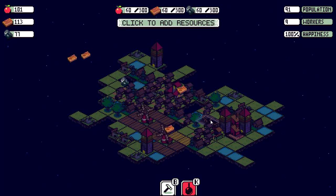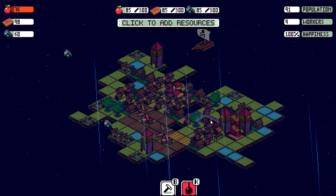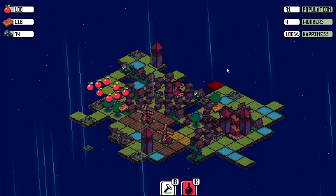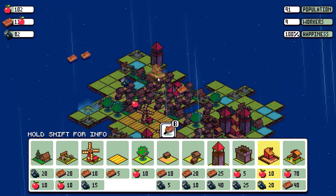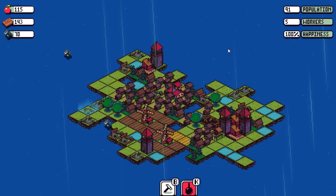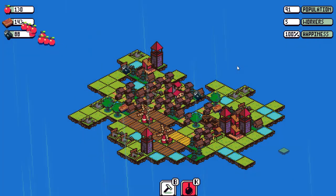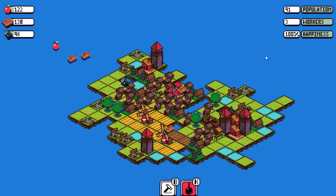Pirates are coming — we will take out the ship easily. We want a barracks next to each tower, because that allows you to kill the ship before it destroys a tile. Getting close to the end because we have a really good resource flow right now.